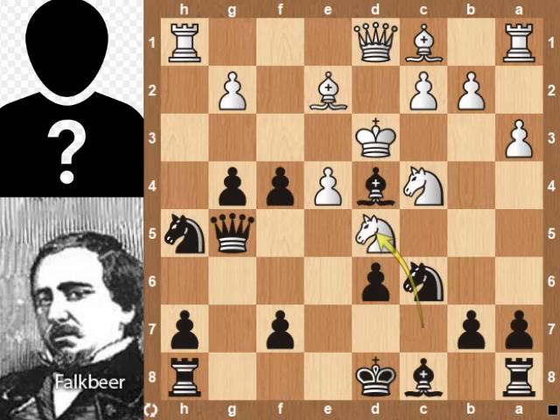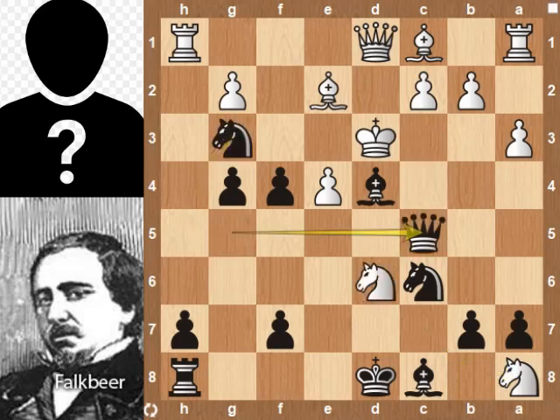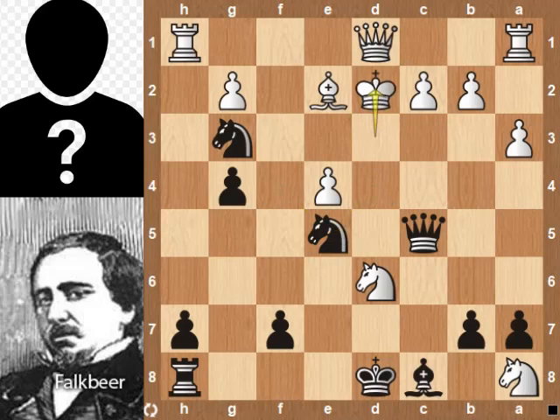Knight takes rook is better. Let's see the continuation: Ng3, knight takes pawn, Qc5, bishop takes pawn and defends the knight, bishop takes e5, bishop takes bishop, knight takes bishop — check, Kd2 — black is slightly better.